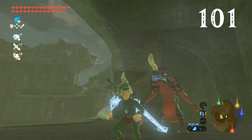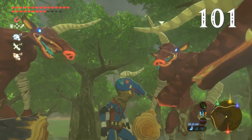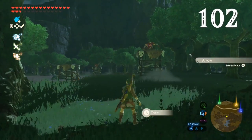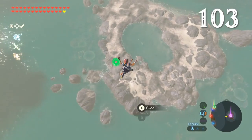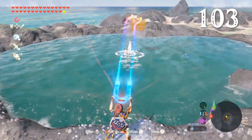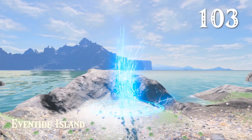I also love how Link imitates the body language of each of the different species when wearing a mask. You can pick up arrows that enemies fire at you and often retrieve your own too. If you need more arrows, head to Eventide Island — treasure chests there respawn every time you arrive, so you can retrieve this one over and over again. It's a lot easier once you have the travel medallion.